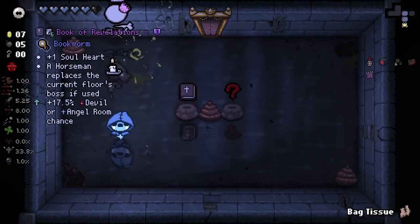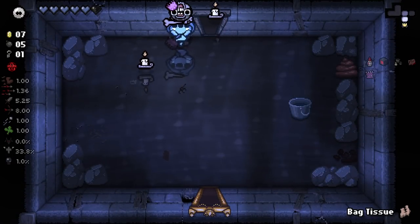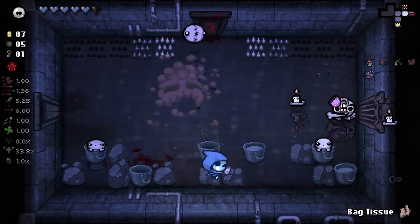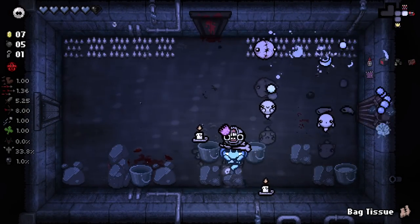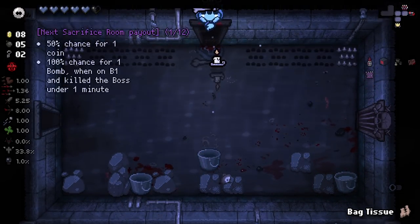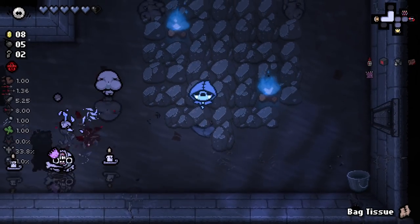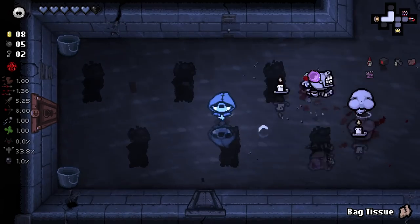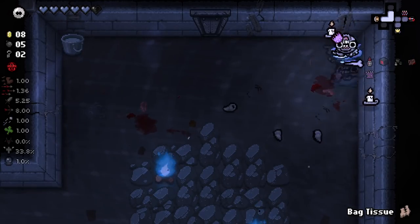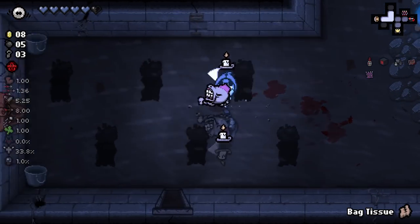Don't make me accidentally pick it up. That's staying there for now, because if we can Diplopia something this floor, I'd like to take Book of Revelation. It's a little bit of a boring play - not exactly the most exciting thing to take, just because it's basically a guaranteed win. But we are trying to set up a win streak here, so it would be kind of a good idea. The shop is high priority here.